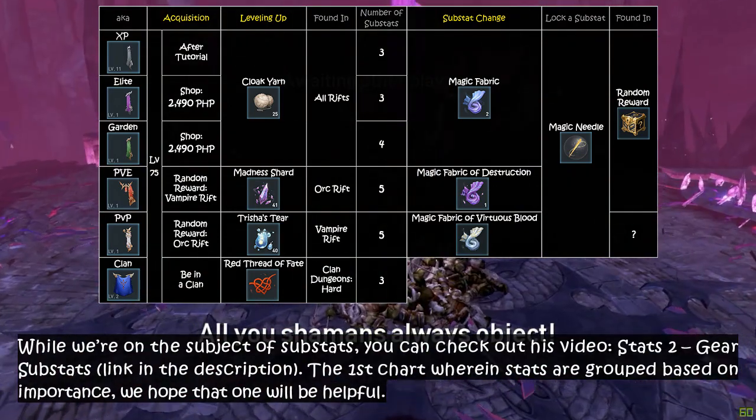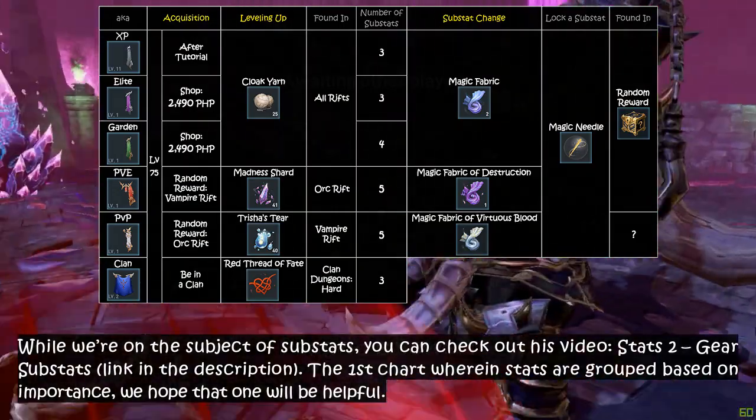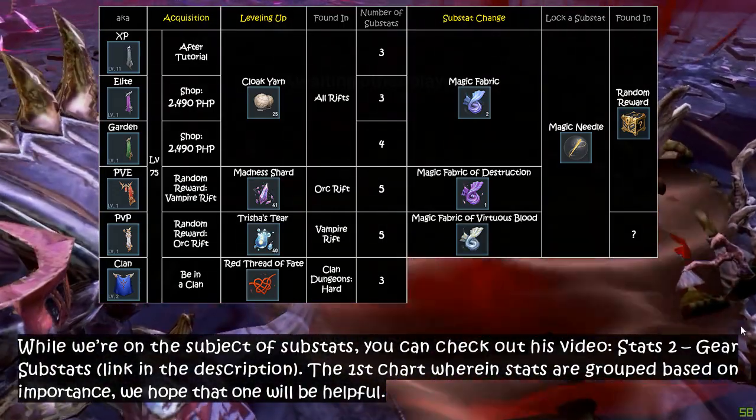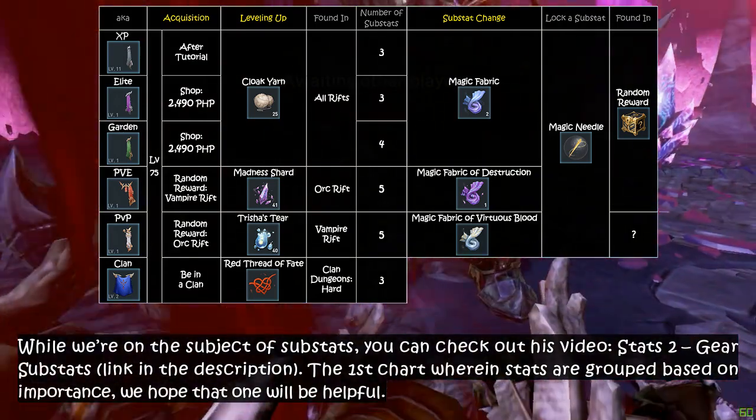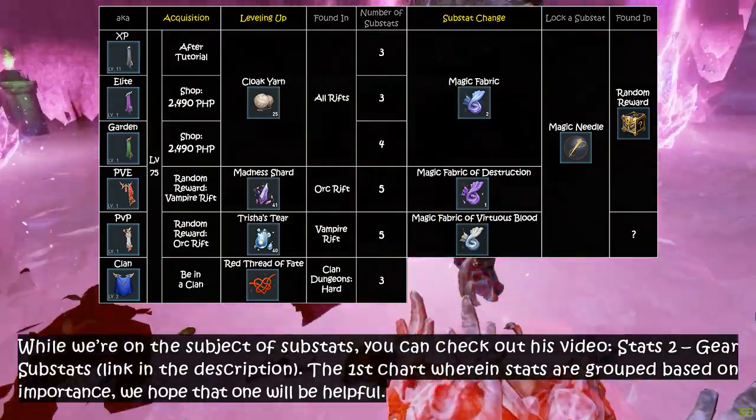While we're on the subject of substats, you can check out his video — Stats 2, Gear Substats — the first chart wherein stats are grouped based on importance. We hope that one will be helpful.